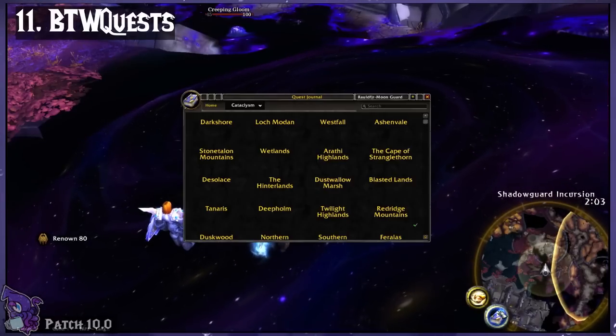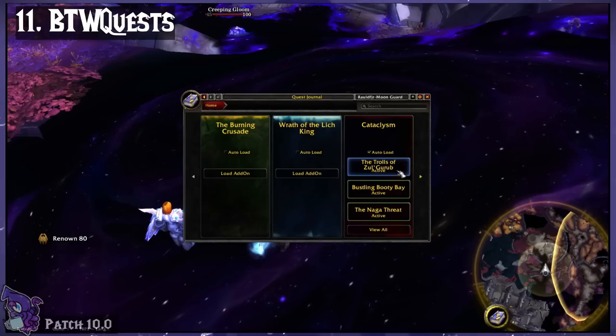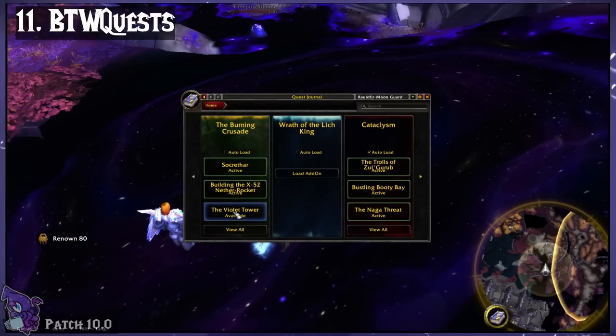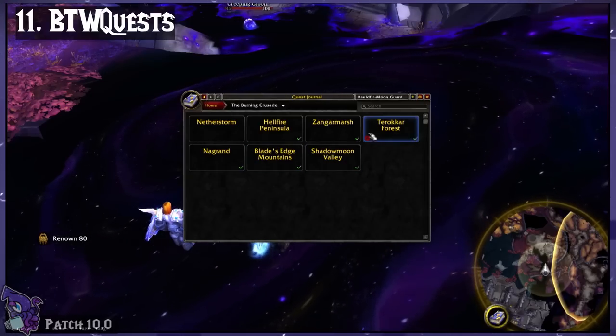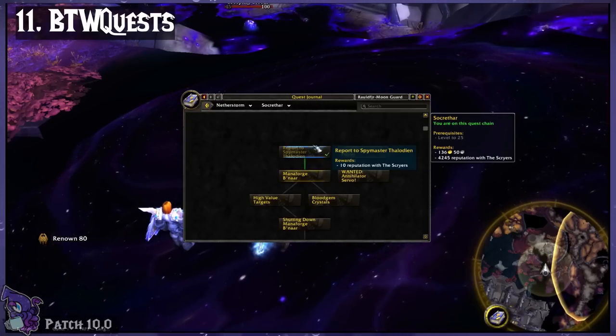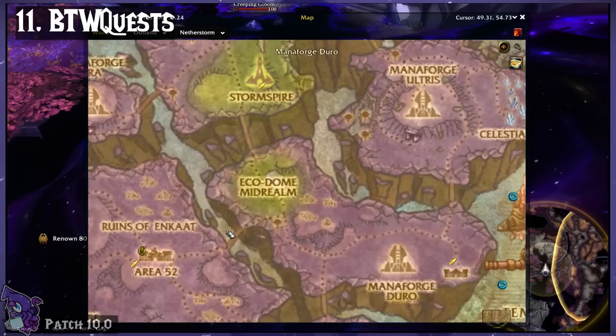BTW Quests. It has an addition for each expansion and shows you all the quest chains in an expansion by zone or related content. It shows what you've done by checkmarking it. Even better, you can click on a quest in the chain — like if you don't know where to pick it up — and it will set a waypoint for you. Super, super handy.